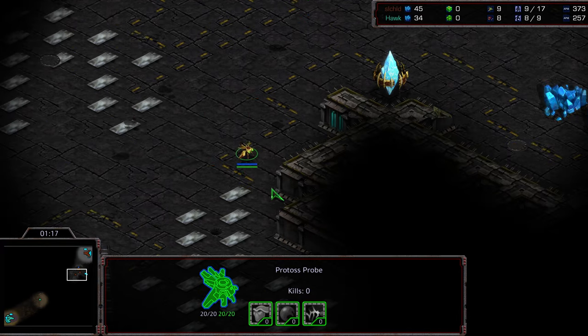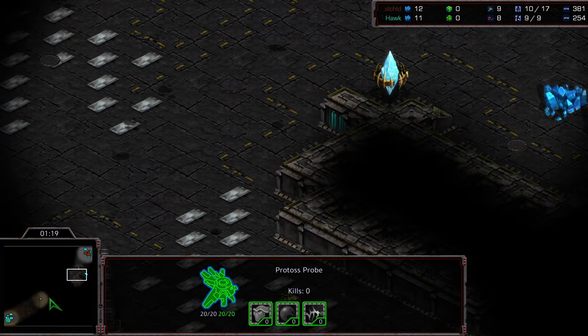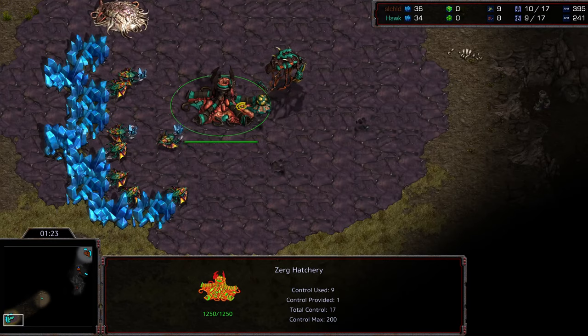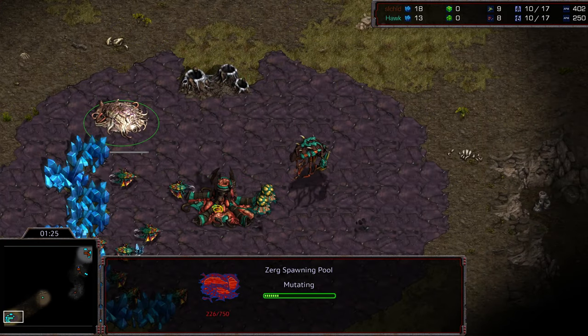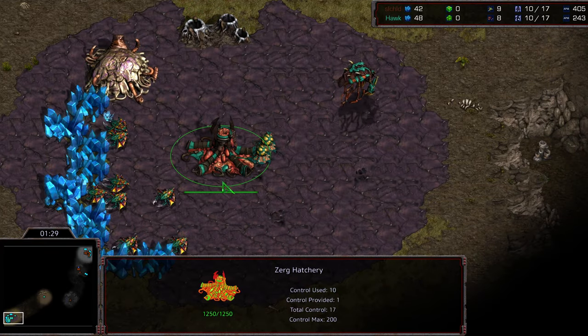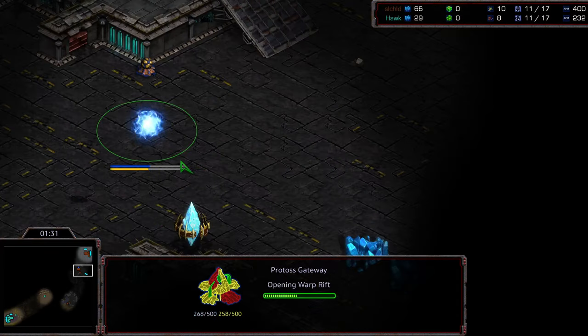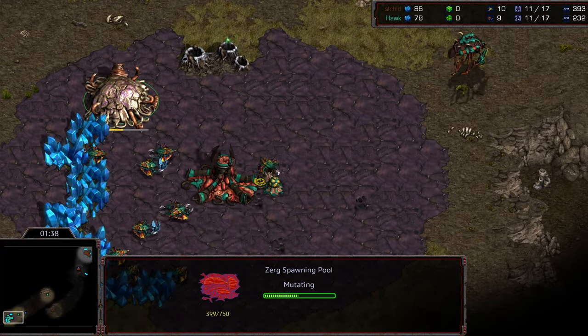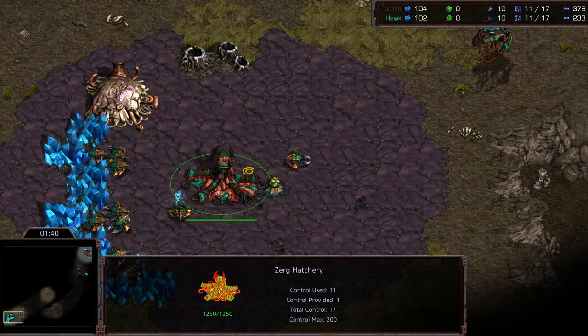He's going to send the probe along the southern rim to avoid overlord timing. It looks like it is going to be an over-pool from Hawk. The follow-up question for Jayun is: does he continue with zealot pressure, or is he going to go for a quick nexus after getting an initial zealot or two out?